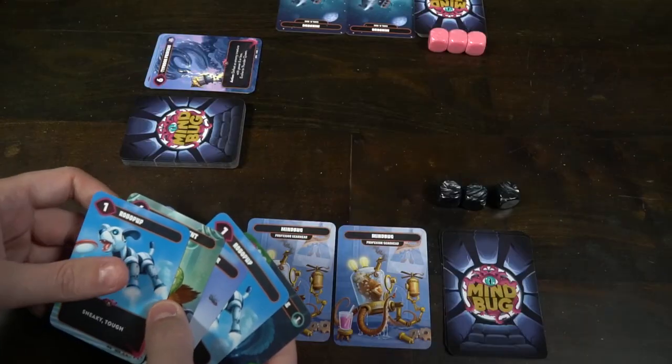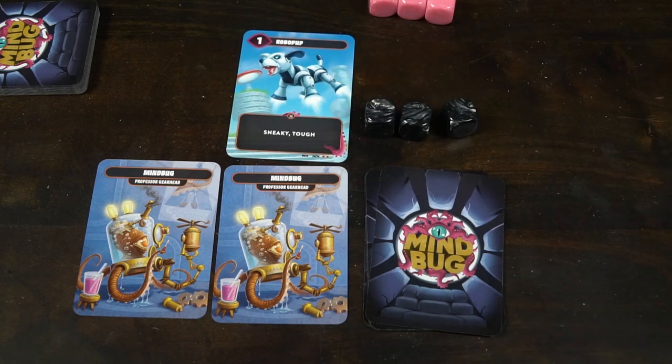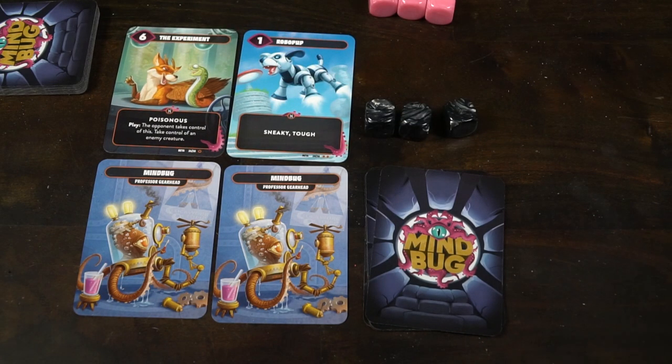Playing the game is quite simple — you take one of two actions. Action one: play any one card from your hand onto the field. All of your cards are creatures, and each creature has a name, some art, a power number on the top left, and any keywords or abilities it might have. Keywords reference what they can do — like attacking twice, choosing a target to attack, or Poisonous, which defeats a monster regardless of power. Cards may also have play effects like defeating a monster, drawing cards, discarding cards, or boosting your creatures' power.